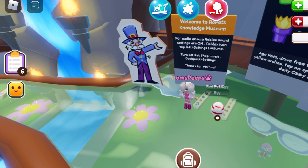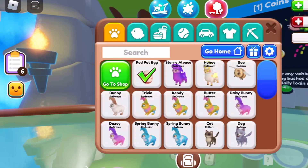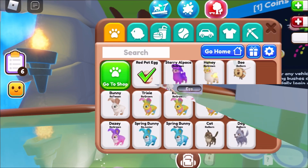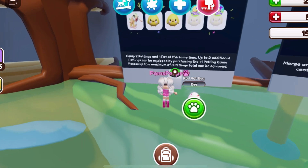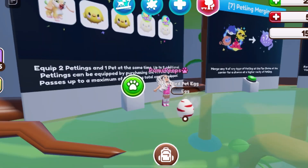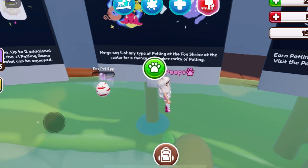If you turn your volume all the way up, click the backpack, then settings, and then music off — so if you adjust your settings like that, you turn the Roblox sound up and the pet shop music off, then you can hear what the mayor is saying about each knowledge board. It's basically some Road Pets tips and feature highlights of different things and areas in the game.